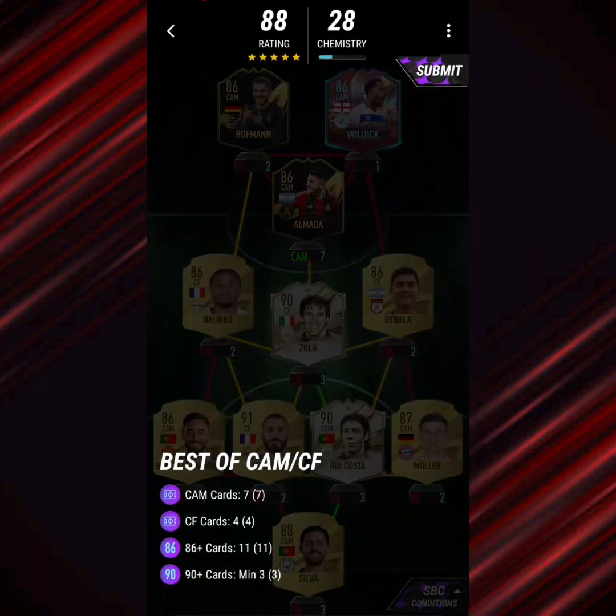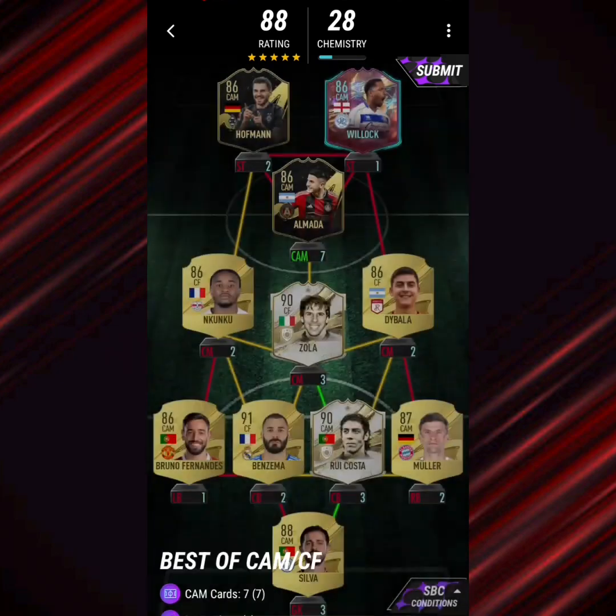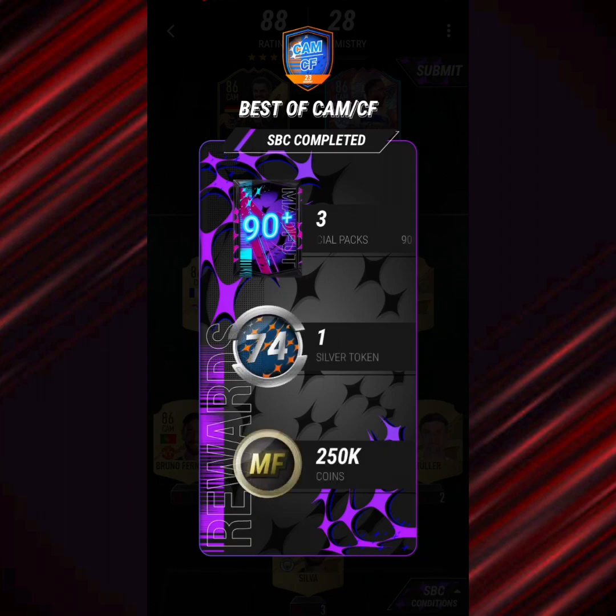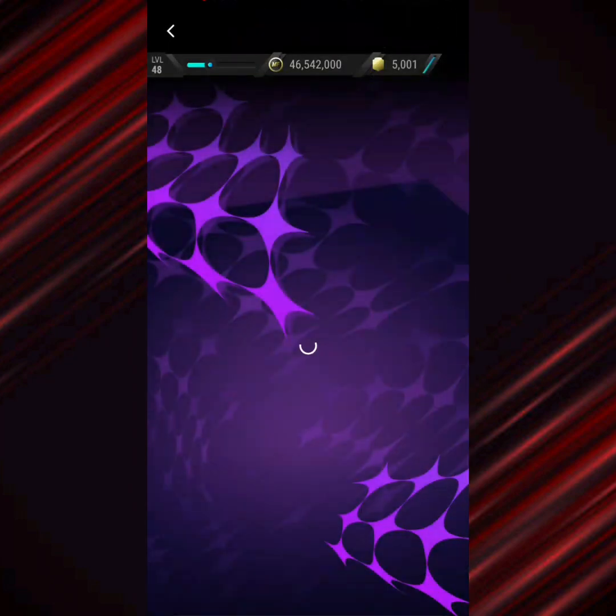Best of CAM slash Centre Forward — pretty self-explanatory. 390 plus cards, 86 plus cards, 7 CAM cards, 4 Centre Forward cards. Use the cards that you have the most duplicates of.